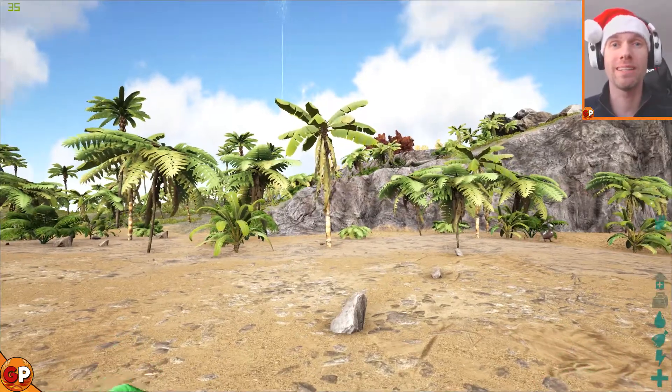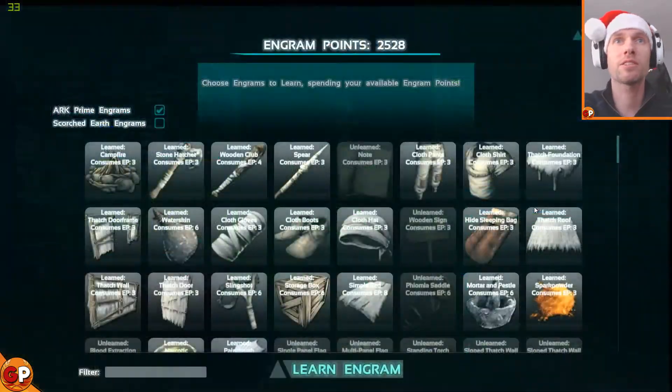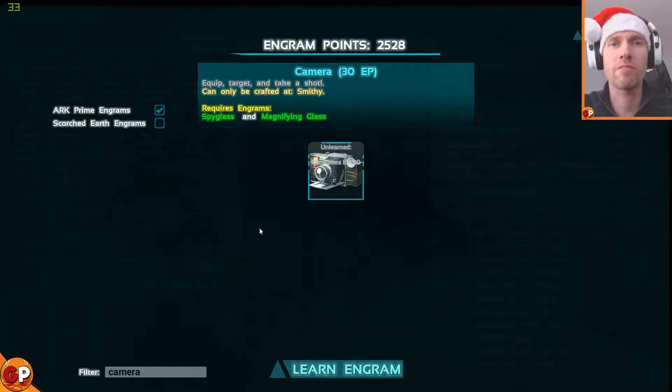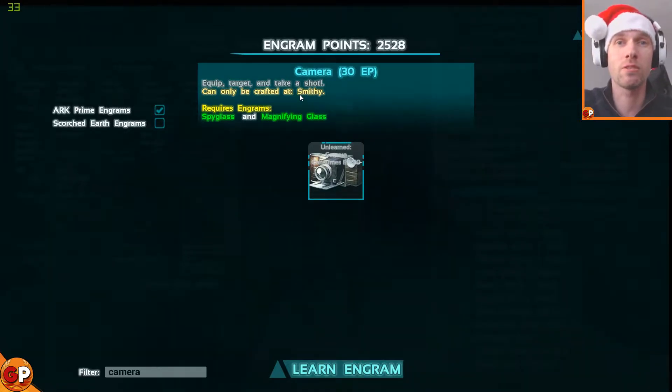We are going to be looking at the camera in this video. First of all you're gonna need to unlock the engram. This takes 30 engram points, and I believe you have to be a survivor level of 50 to be able to unlock the camera engram. The prerequisites are spyglass and magnifying glass, so you need to have unlocked those engrams prior, and you also need a smithy to make it.